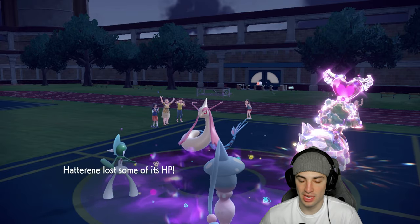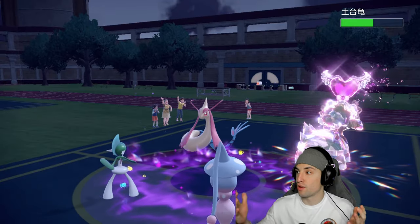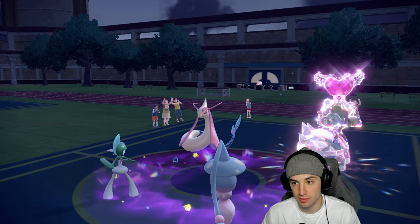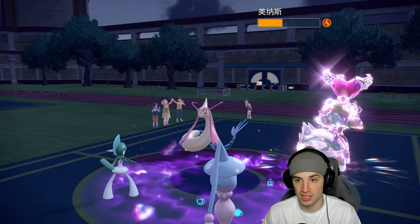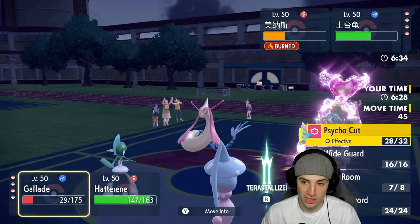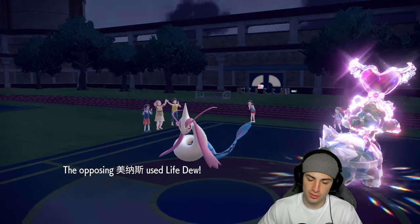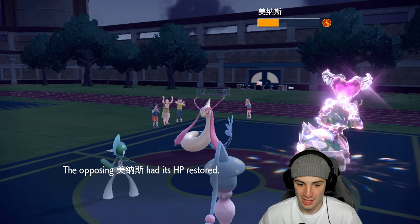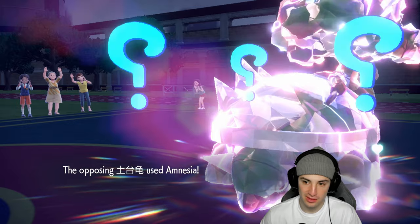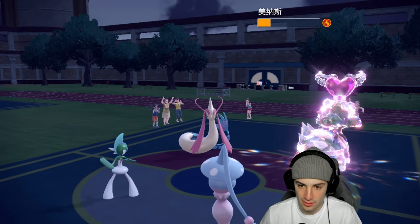I wonder if Hatterene has a Psychic Tera type — that'd be beautiful, but I think it's Fire. It is Fire, we don't like that. Expanding Force flies now and should do big damage to Milotic. Can we get a crit? They go for Body Press — we actually survive! Skulls fly, we can take out Milotic. We keep attacking but we're just not getting crits — Trick Room ends now.